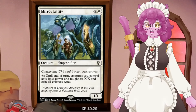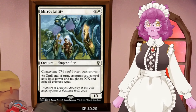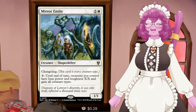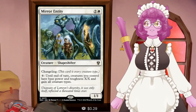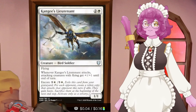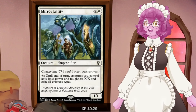Then we have Mirror Entity, an honorary bird in the deck. It has the bird typing because it's a changeling, and for X mana until end of turn all your creatures have base power and toughness X/X and gain all creature types. This means non-birds like Scampering Surveyor and Core Cartographer now become birds and benefit from Kangy's effect. Most cards in our deck are very small - Kangy's a 3/3, the original Kangy's a 2/2 - so Mirror Entity will also lord a ton of power and toughness onto the entire board.